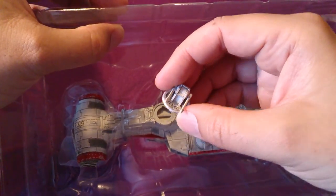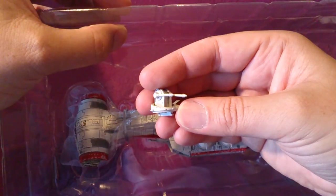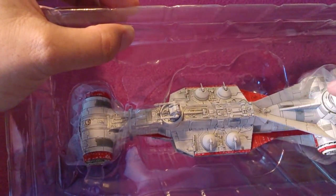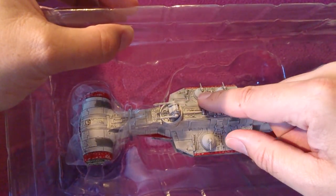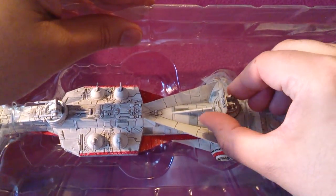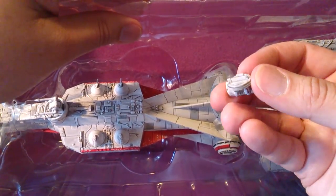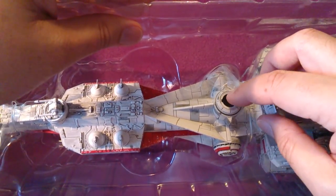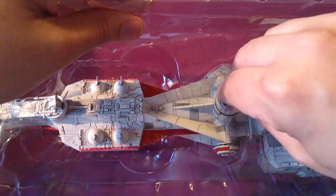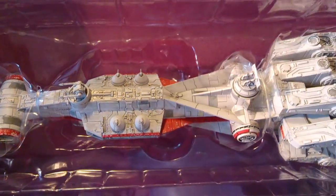It looks very nice, and if you're a modeler and maybe a scratch builder you can buy two of these and modify it, convert one. I think these are too small to rotate — I don't want to break them. These are Turbolasers, I'm not sure what this is — probably Turbolasers as well. It's a very nice radar dish — it also rotates and also pops out. For those who build tank models, it's a very common way of attaching things that need to rotate.